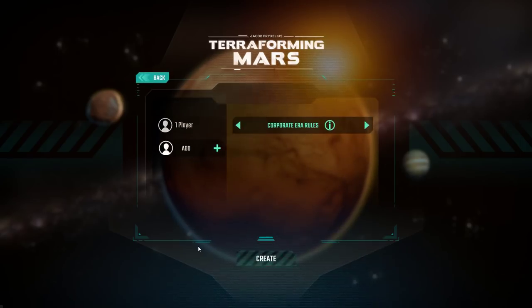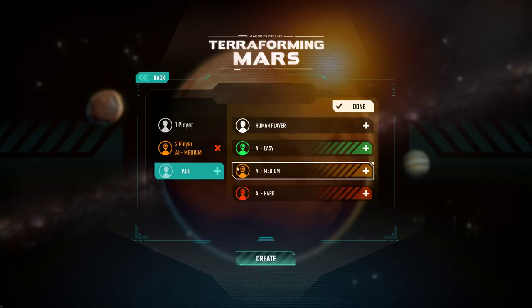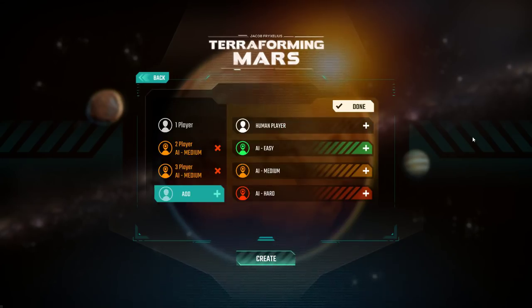We're going to jump into the local game and add two medium AIs as opponents. I've only played one game so far — against two easy AIs, which I did win — but there will be a lot of things I don't do optimally, some mistakes, and I might get crushed by the medium AI. We're going to learn this together, since I had never played the physical board game before.